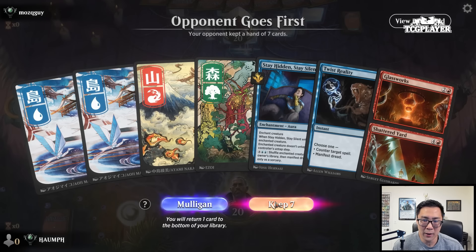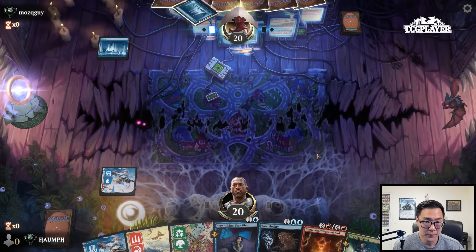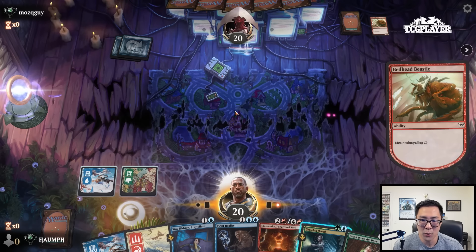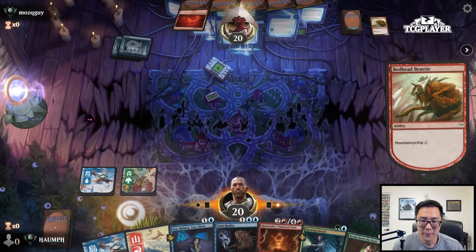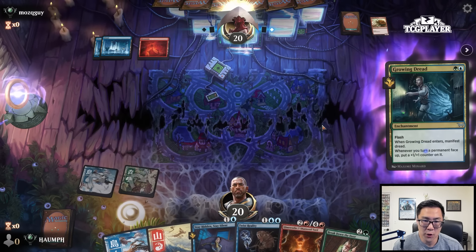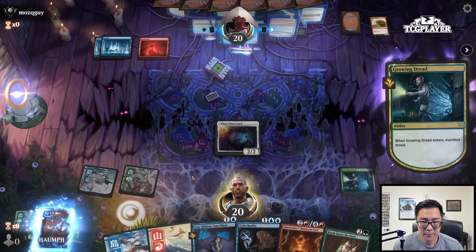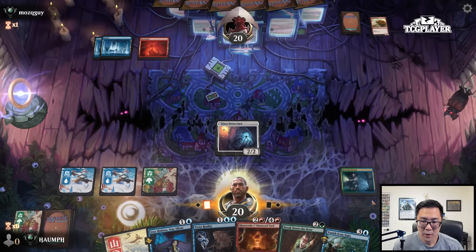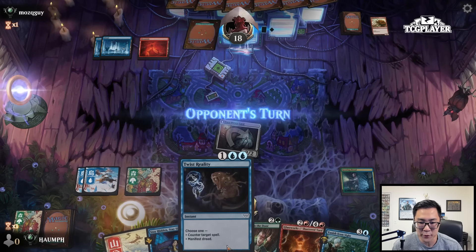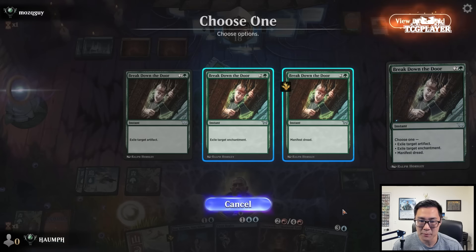Opponent on the play — we have a very defensive hand, all removal spells. Growing Dread was a fantastic draw. Against Blue-Red, Breakdown the Door might be pretty good — both of these are very good. If they play nothing, I probably just want to manifest. I think I'm just going to manifest this. Do I want to get value here from the Cartographer? I think so.